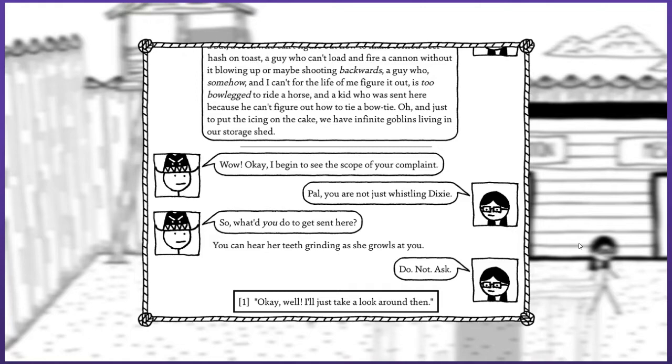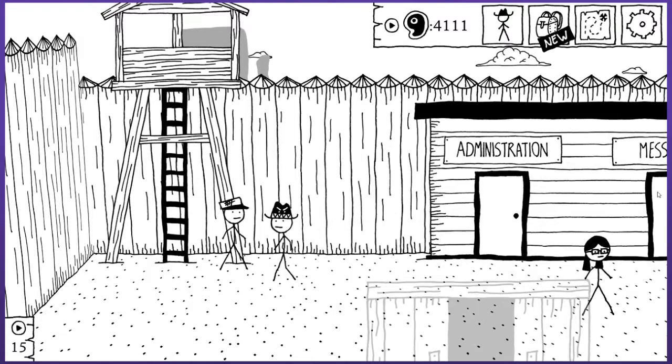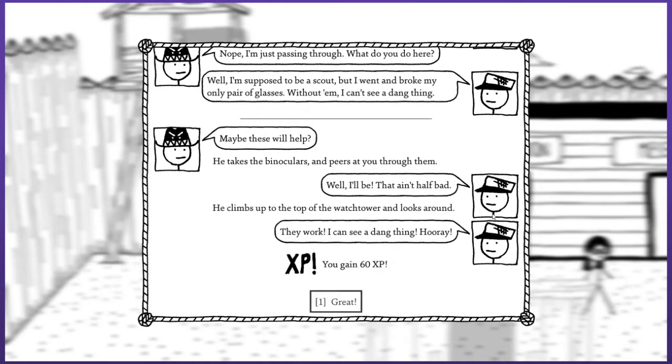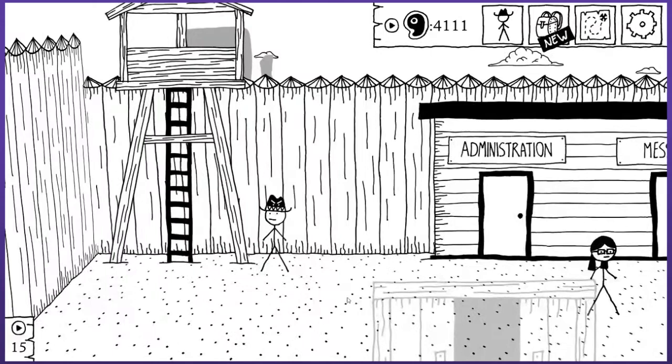I've got a nice watchtower there that I can use to scope out some things. I've collected quite a few binoculars I haven't used. Which screw-up are you? Oh, he's the blind guy. This guy squints real hard as you approach. 'Howdy, do I know you? Your fuzzy silhouette don't seem familiar.' He's supposed to be a scout but broke his only pair of glasses. I could give him disposable binoculars — give them a try. He takes the binoculars and peers at you through them. 'Well I'll be, that ain't half bad.' Climbs up to the watchtower and looks around. 'They work, I can see a dang thing!' Did he start out by saying he can't see a dang thing? Hooray!